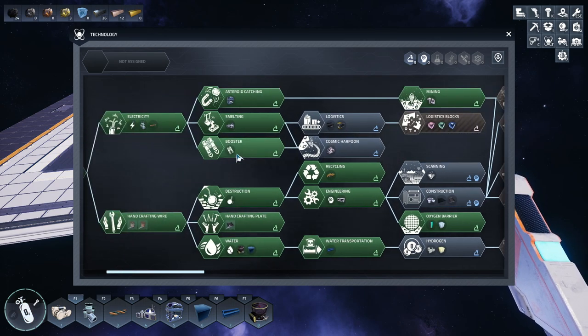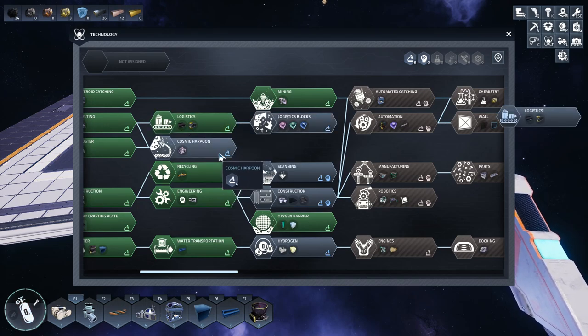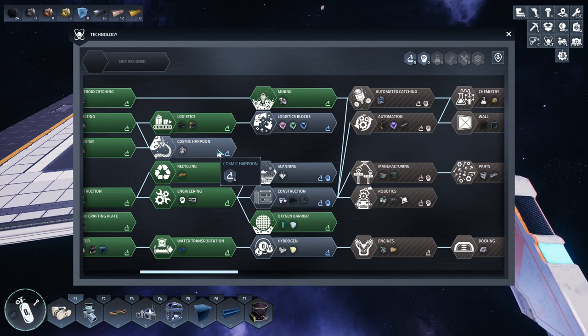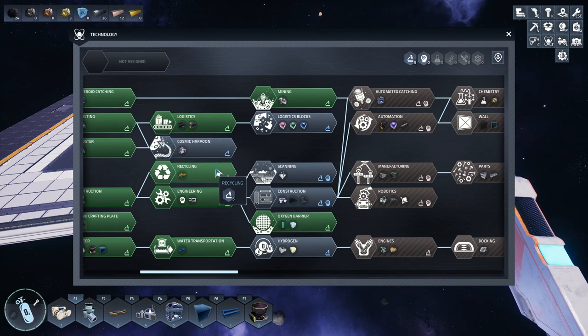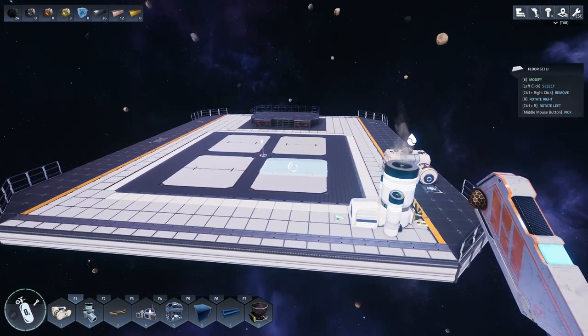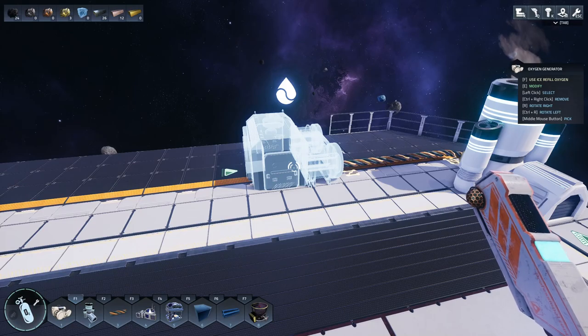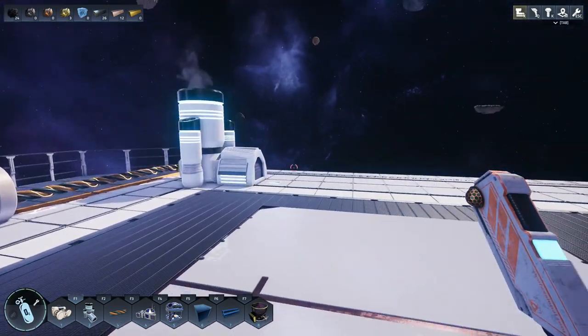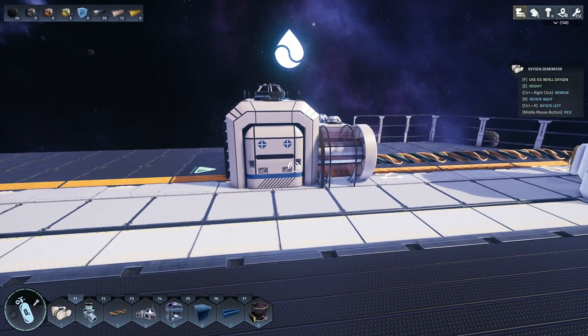We don't really need logistics right now — oh yes, conveyor belts! Gotta have conveyor belts. And cosmic harpoon — I probably won't get that because we can fly up there and anything we really need the spacecraft to get to anyway. Since I've got the oxygen barrier set up in research, let's actually do that. I want to sort of have the inside of the station as the station, with production outside.